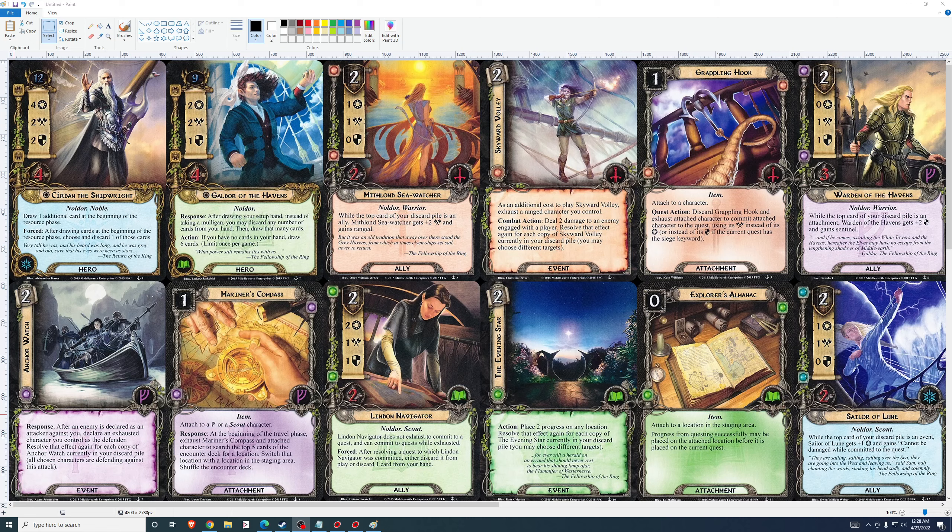The first hero is Círdan the Shipwright — probably not the correct pronunciation considering the accent mark. Círdan the Shipwright: 12 threat, 4-2-2 stats, 4 health, spirit hero, Noldor. Draw one additional card at the beginning of the resource phase. After drawing cards at the beginning of the resource phase, choose and discard one of those cards.